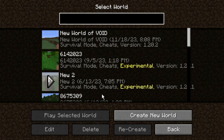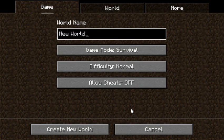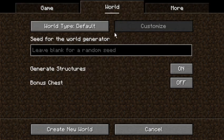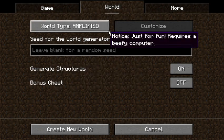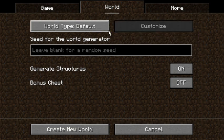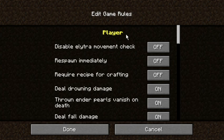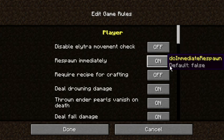So this is what I was saying about the allow cheats option — it's right here. You have to set this flag at the beginning; you can't change it after you start the game, which has reasons I suppose. What I would genuinely like to do on a world is generate more structures, but whatever — you can probably make a mod for that.